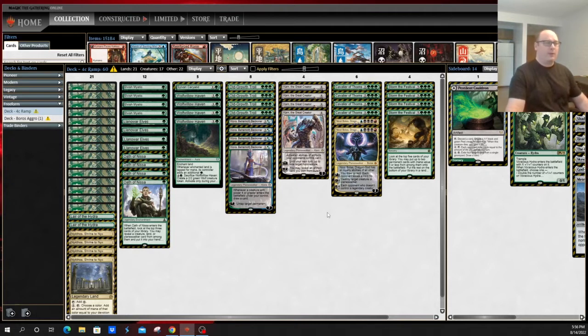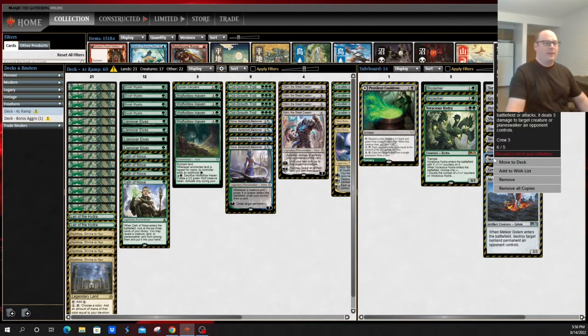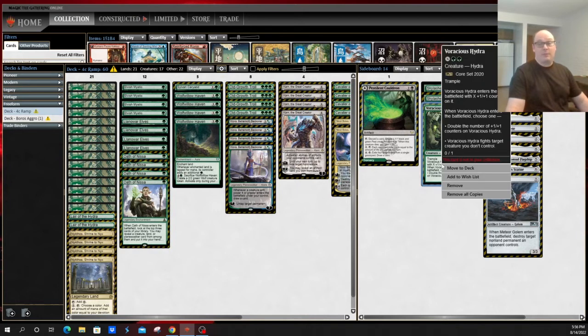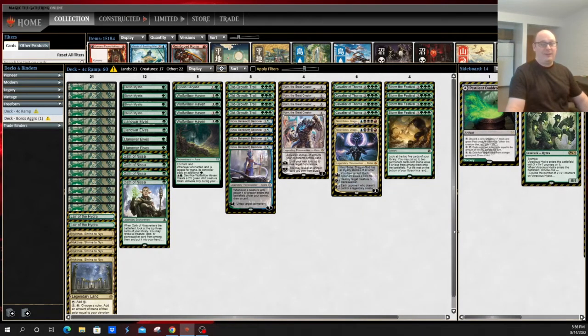Boros heroic is one such deck, as their creatures can grow and they have protection spells. This often comes down to a racing situation where whichever side stumbles, the other deck takes advantage and runs away with the game. From the mono green side, you want to execute your game plan as quickly as possible, and look to sideboard copies of Meteor Golem or Sky Sovereign to deal with their creatures before they get too big. In sideboard games, bring in any interaction available — things like Voracious Hydra, fight removal spells — to slow the opponent long enough to execute your game plan.